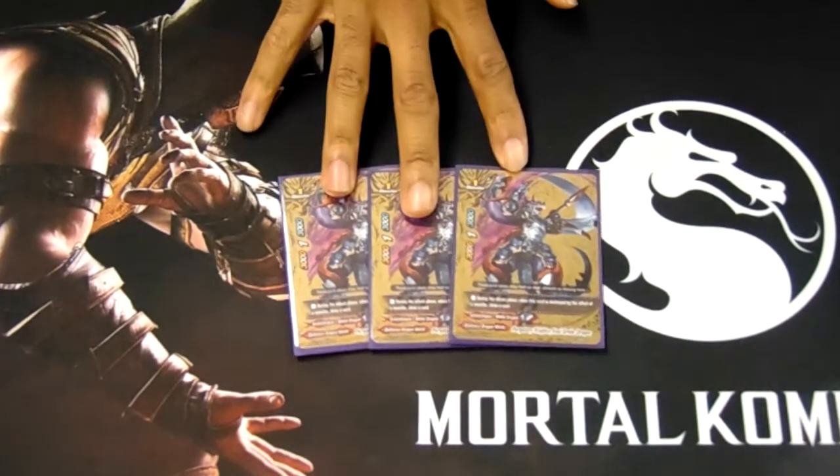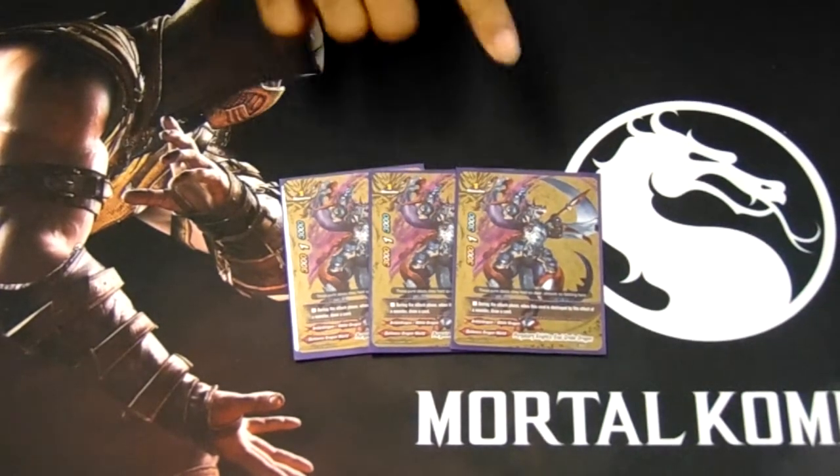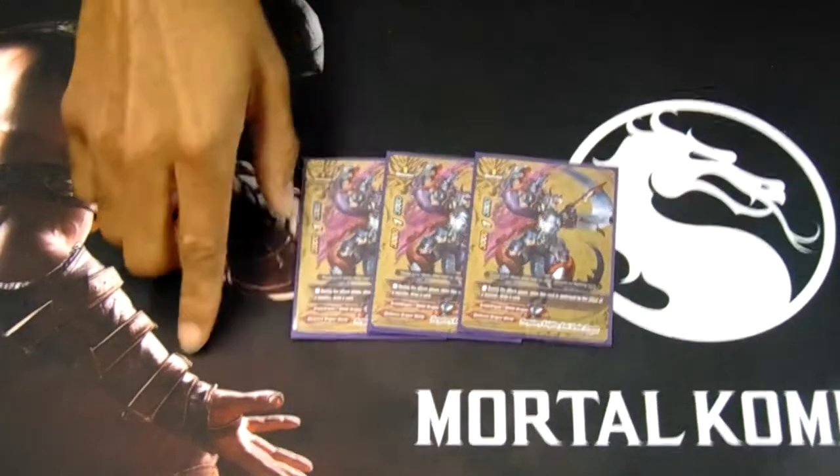Three copies of Evil Grab — the draw power of the deck. When you tribute him as a sacrifice, you can draw a card.